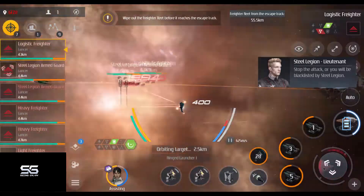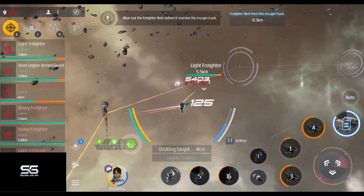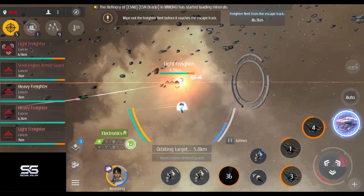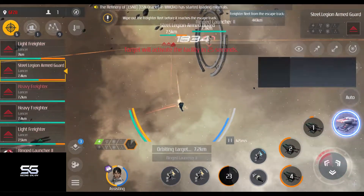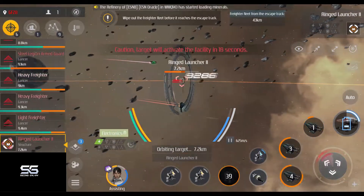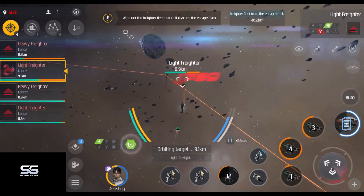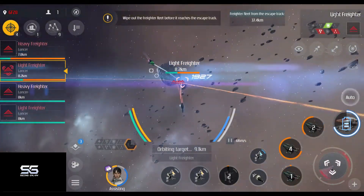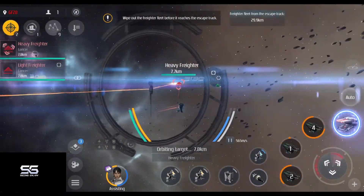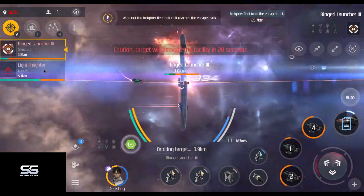There are several types of ships in the enemy fleet. I recommend you kill the logistic ships first, because they can heal the others. After that, take out the guard ships, because they have higher firepower. And lastly, take out the rest of the freighters. A ship with a super device that can do AOE damage will be helpful here. On the escape track, there are several ring structures — these are launcher facilities that will speed up the fleet once activated. Take these out as soon as you can target them, because this encounter will become near impossible if you leave them intact.